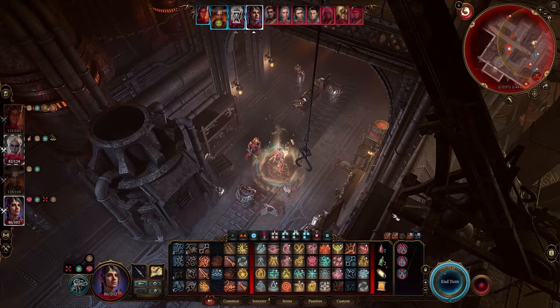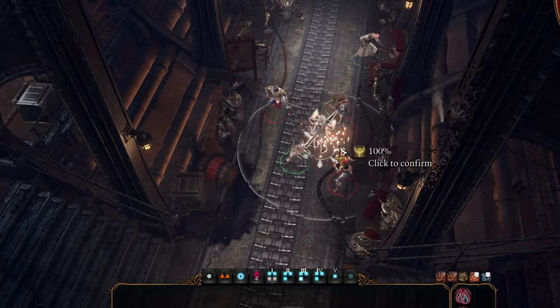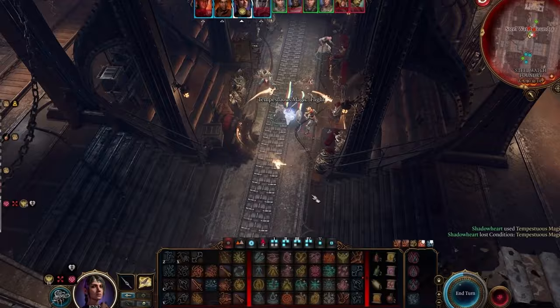Fasten your seatbelts, we're about to take off. For the first level, we'll go into sorcerer, picking storm sorcery as our subclass. This will allow us to fly with tempestuous magic as a bonus action after casting a spell, and ignoring opportunity attacks. This is going to be the foundation of our build, allowing us to zip around the battlefield like the wind while shredding enemies.